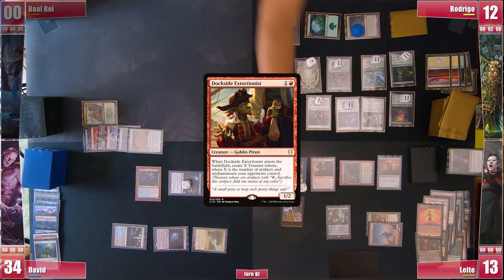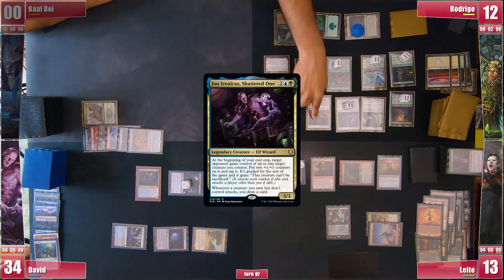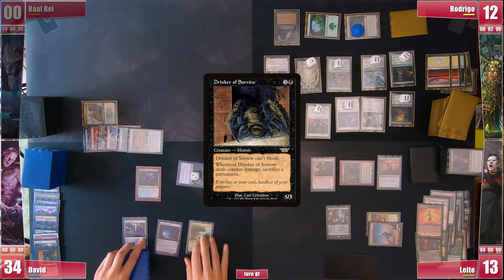So Dockside enters and creates only one useless treasure, which Rodrigo still destroys as Leite attempts to go to combat. His Drinker of Sorrow is goaded and must attack Rodrigo, triggering Jorn and David draws a card. Rodrigo blocks with one of his huge creatures. They are so distracted by the board state that they even forget its trigger ability, and Leite passes.